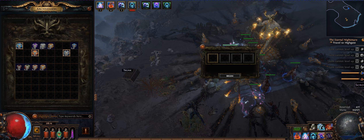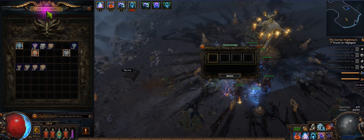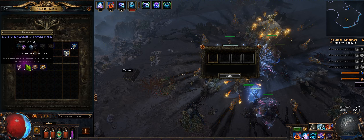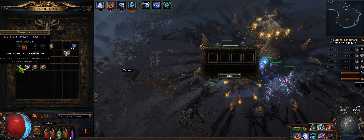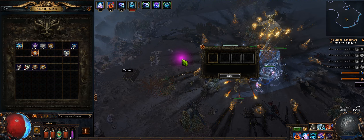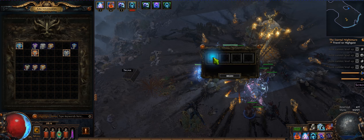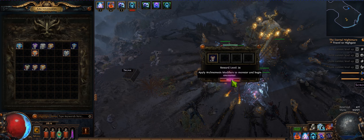All right, hey guys, welcome back to Path of Exile. Today let's talk about the new mechanic in the new league. It's called Arc Nemesis. I've been testing it — I believe this one gives you a unique item, and you can get a lot of good unique items if you put it in the first slot. Let's test it guys, here we go.